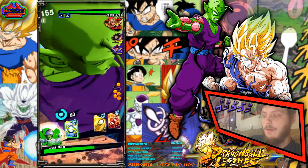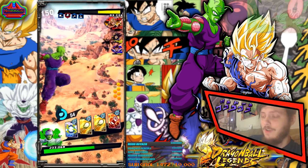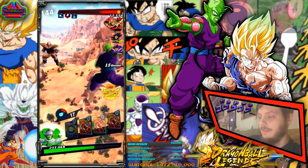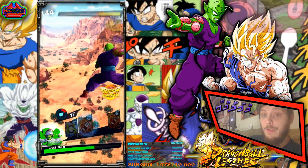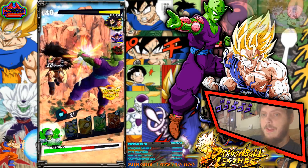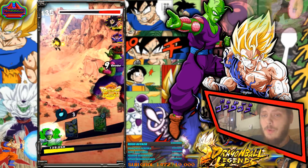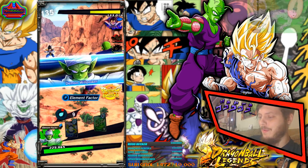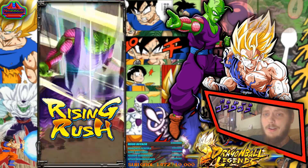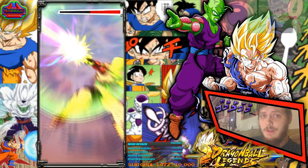Without equipment, we punch him once and immediately launch the blue card. It did not one-hit KO — it did a good half to a little bit less chunk of his health. We have to factor in that initial punch, but nothing overly game-breaking. There was no particular type advantage — red versus green — so this is essentially a neutral control test. Now we just have to clean up the rest of this EX5 with only Piccolo, and then we'll jump back in with Piccolo wearing the equipment.